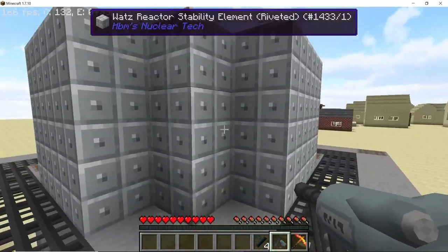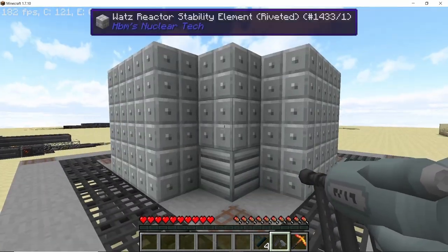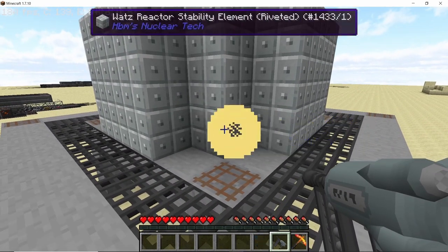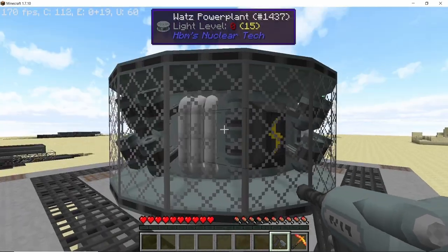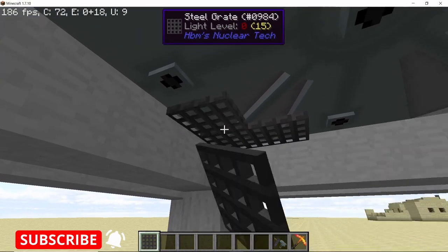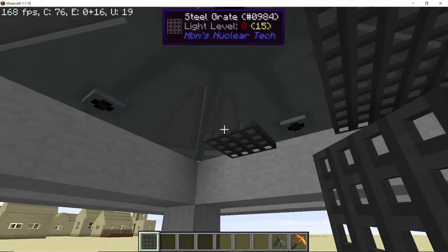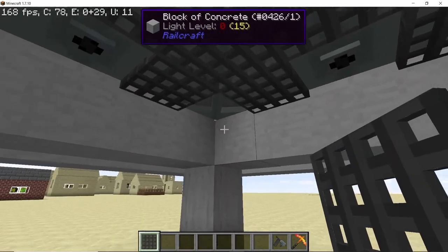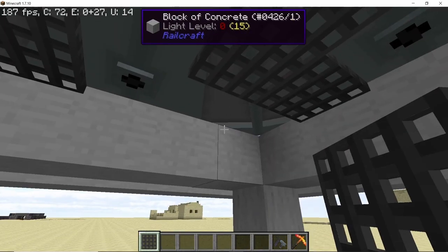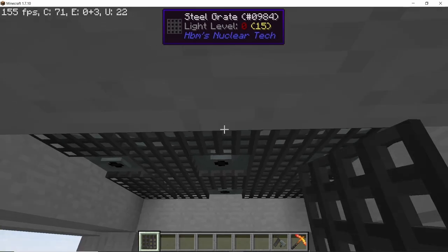It looks like I might have missed a single block right here, that's why the structure is incomplete. As soon as I rivet it there the Watts reactor will complete itself into a multi-block structure. Once this is done you can get rid of the bottom concrete blocks where we are going to connect pipes and replace them with either a grid or solid blocks, but leave the gaps for connecting pipes.